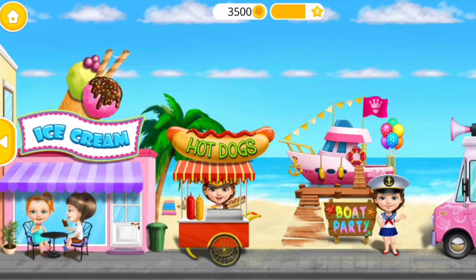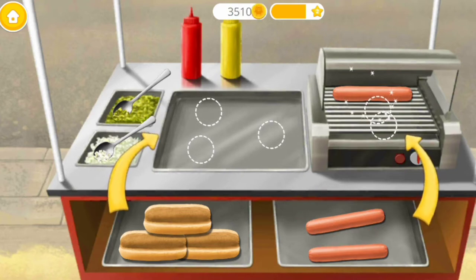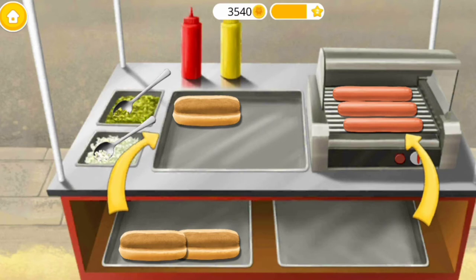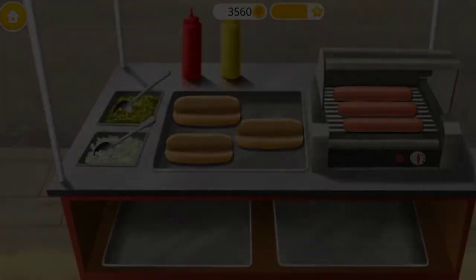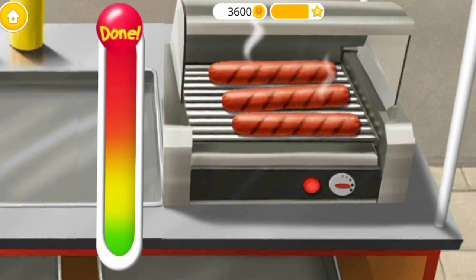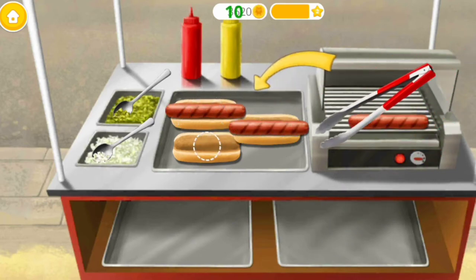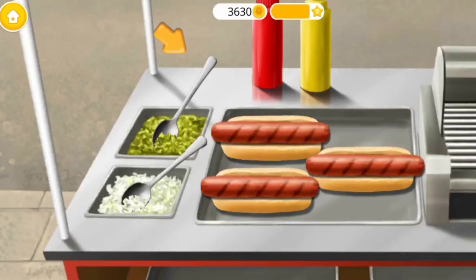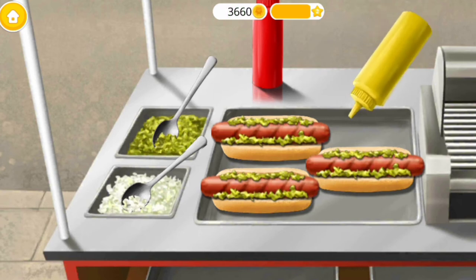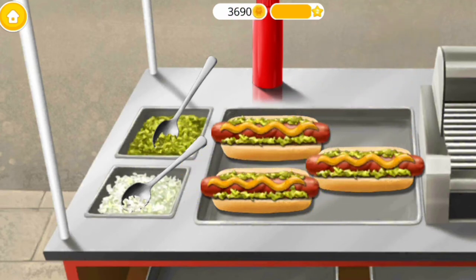Welcome back. Let's make hot dogs. Place the sausages in the buns. Good job. Now let's add relish. Add some mustard, too.